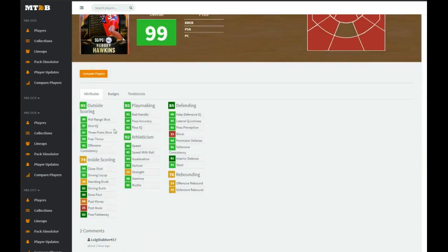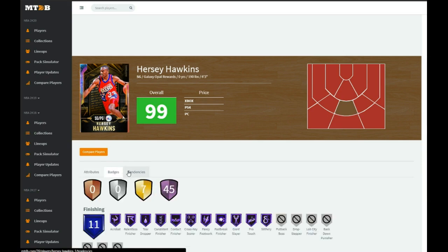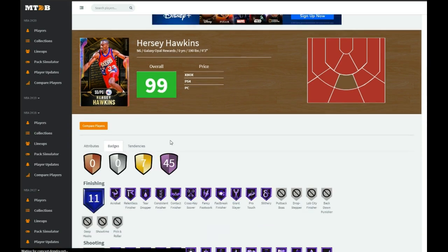He's great defensively, rebounds a bit low but that's fine because he's 6'3". He is fast — he can drive, he's like a better Curry. He's a better, more well-rounded Curry. He has 52 badges in total and a Hall of Fame Micro badge.